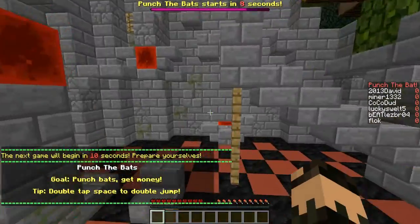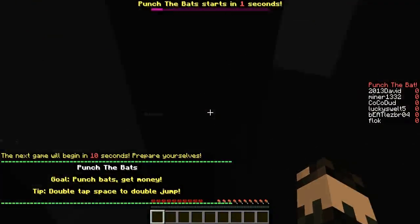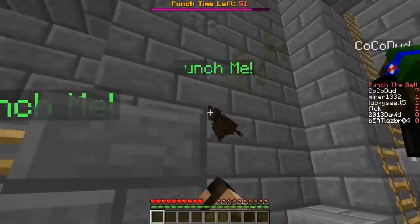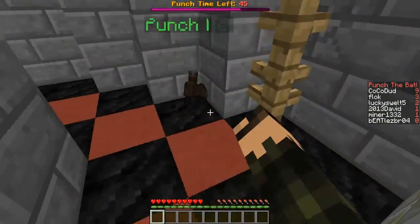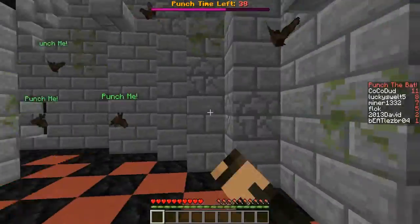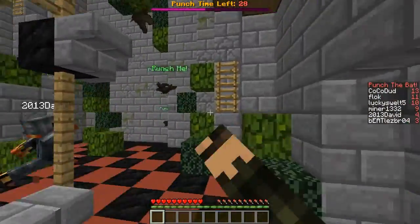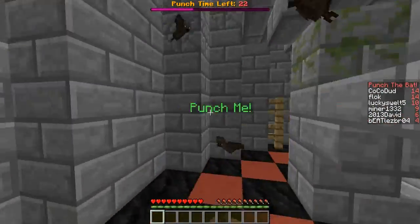Straight into the next game type. Right at the start you want to go up the ladders — I didn't make it in time so all the bats spawned right in the center. These game types involve a lot of clicking, sorry about the mouse noise. There are bonus bats in this game type which give you about five points each — you definitely want to go for those. I'm going around the outside because bats generally get stuck on things on the outside and are easier to hit.